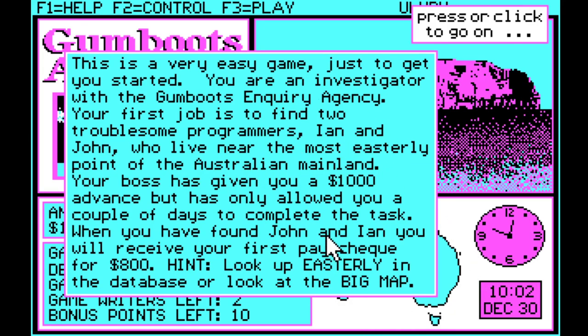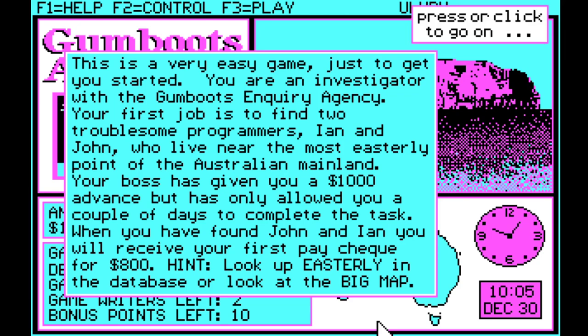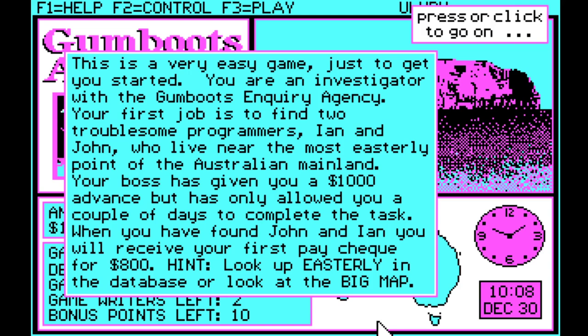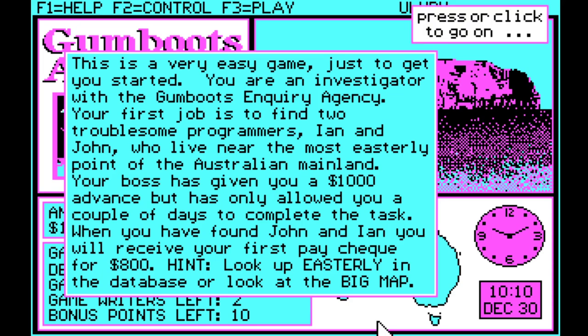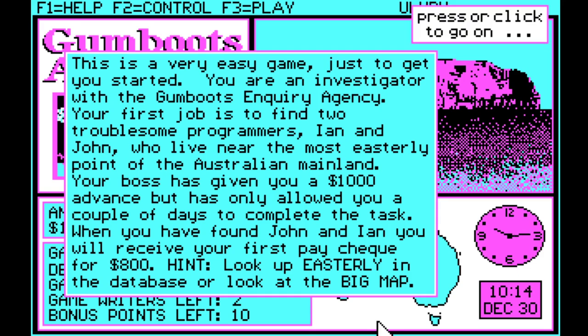This is the introduction. Every mission has a little introduction narrative to get you on your way and give you the first hint. It says this is a very easy game just to get you started. You are an investigator with the Gun Boots Inquiry Agency. Your first job is to find two troublesome programmers, Ian and John, who live near the most easterly point of the Australian mainland. Your boss has given you a $1,000 advance but has only allowed you a couple of days to complete the task.